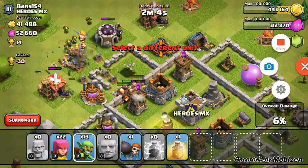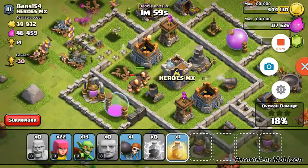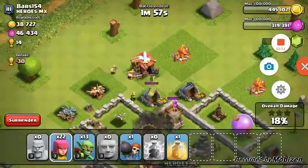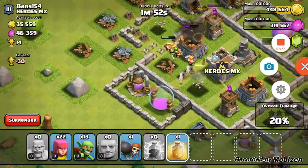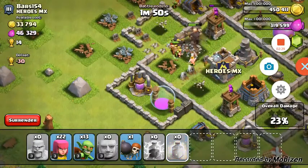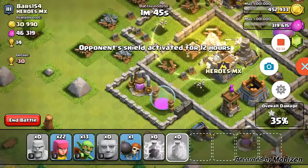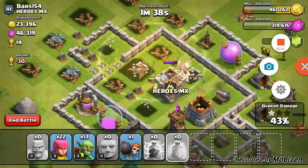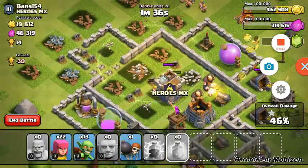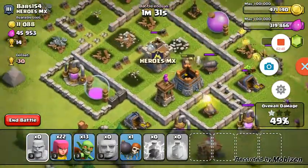I'm putting some goblins down to take out the gold mines and stuff. I was gonna use the heal spell when my giants got all together but they split up. Let's go right there — they're going to attack the wizard tower. Great healing spell, but I know it only lasts about six seconds because it's level one. It looks like it lasted way more than six seconds though!